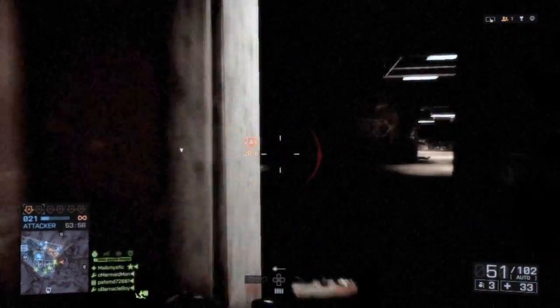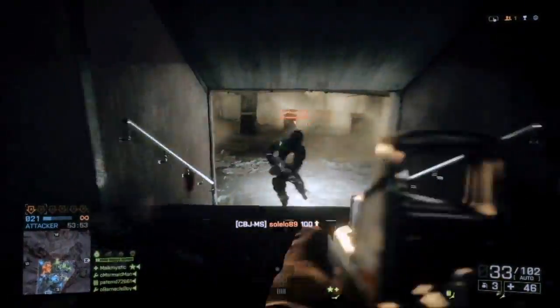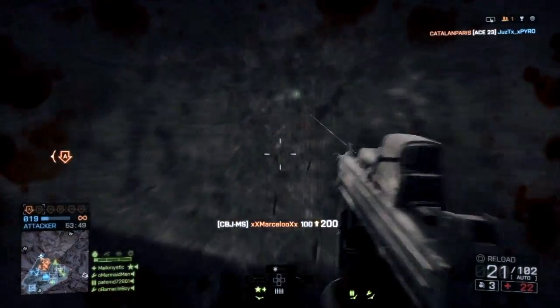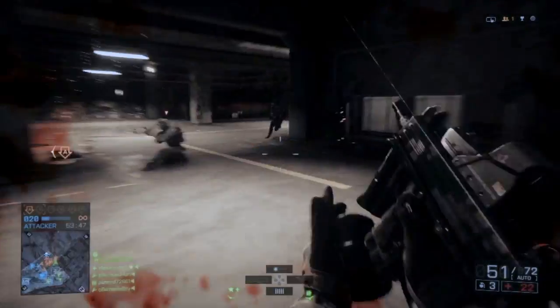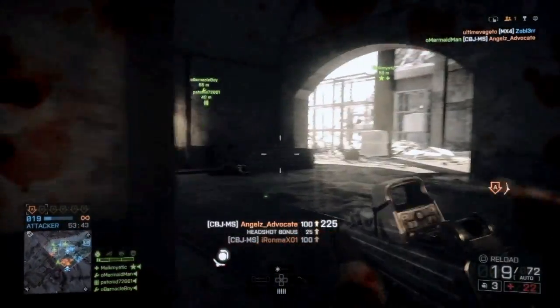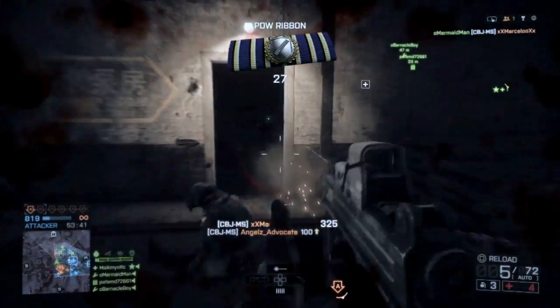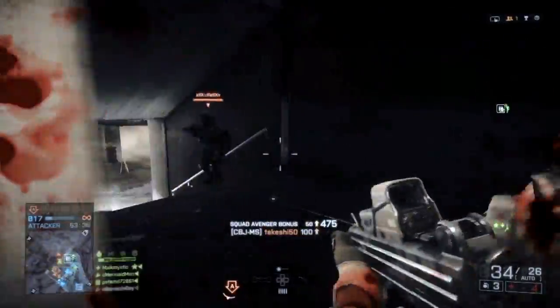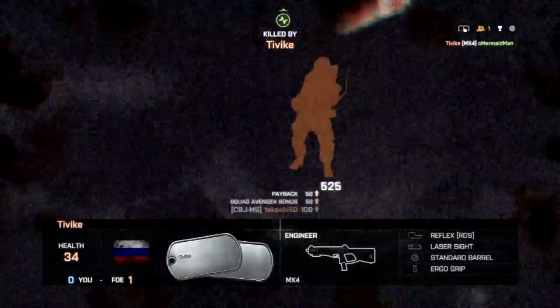Next on the list is the aim down sights time. Over the past few minutes we've kind of established that this is a spray-and-pray type weapon, and honestly most PDWs will follow suit. But I'll throw these stats in there anyway. The ADS time while standing perfectly still is 0.4 seconds, but if you move just a little bit, that time doubles to 0.8 seconds.